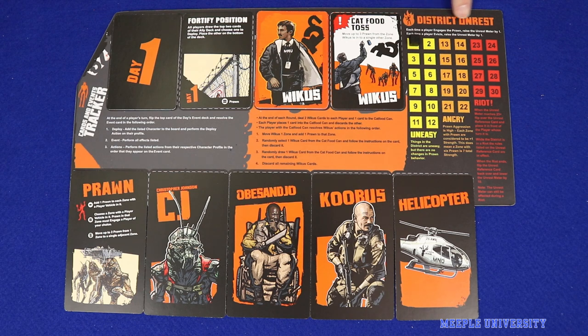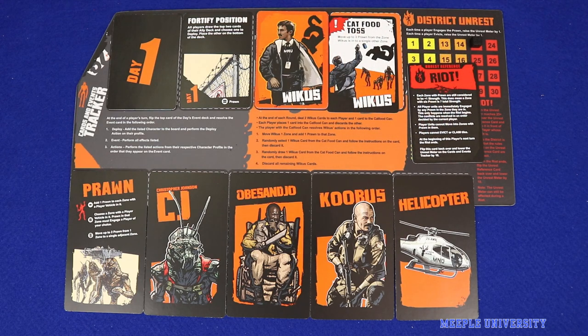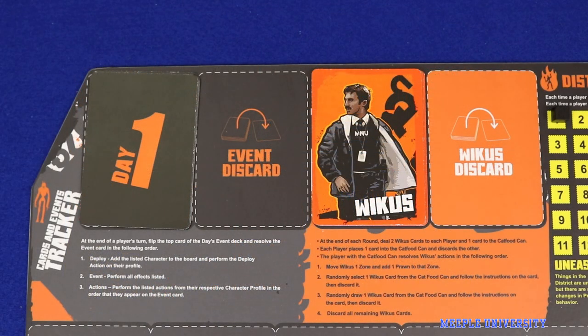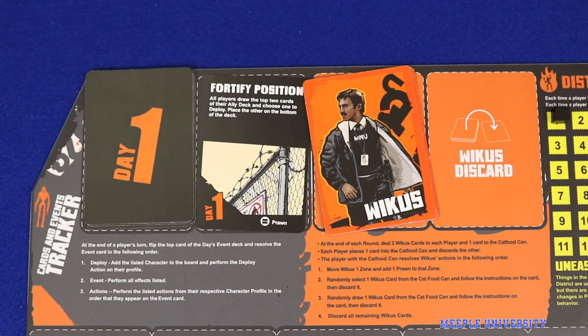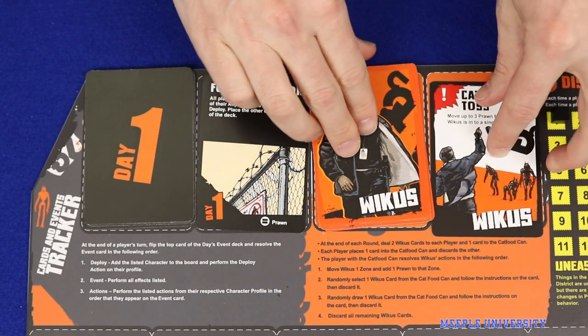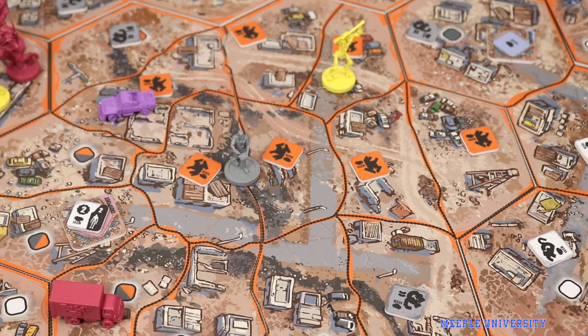Players also collectively need to manage unrest among the Prawn, since evicting Prawn or engaging them in conflict will make them angrier, causing unrest and eventually ending in riot, making the Prawn more dangerous and difficult to defeat. The game is timed by the story of the District 9 film: each player draws and resolves an event card after each turn, and two Vicus cards are resolved at the end of each round of play. These cards can be used tactically to disadvantage opponents, rather than following the District 9 plot to the letter.